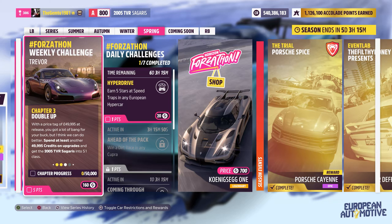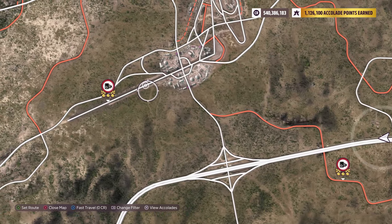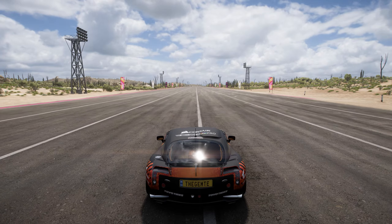Onto the third chapter. Spend at least another 49,009 credits on upgrades to get into S1 class. Okay, so we need to get this to an S1 class and spend credits on it — basically 50,000 credits we need to spend.